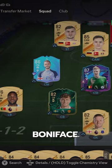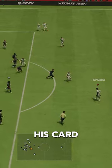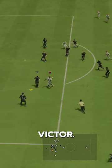Welcome to Baller or Bust, where we test FIFA cards so you don't have to. We've got ourselves Victor Boniface. This guy is like a mini Bundesliga version of Victor Osimhen the way his card is built. And he's named Victor — kinda wild.